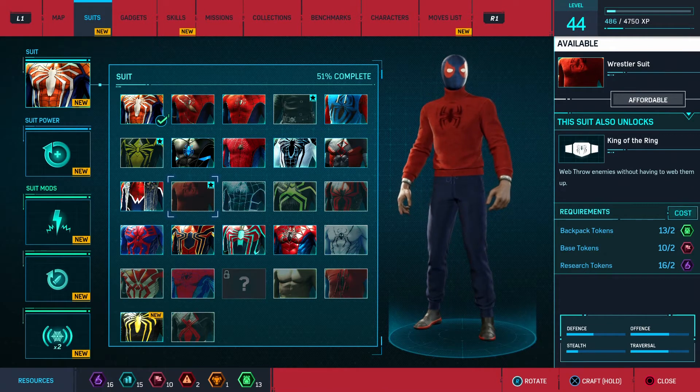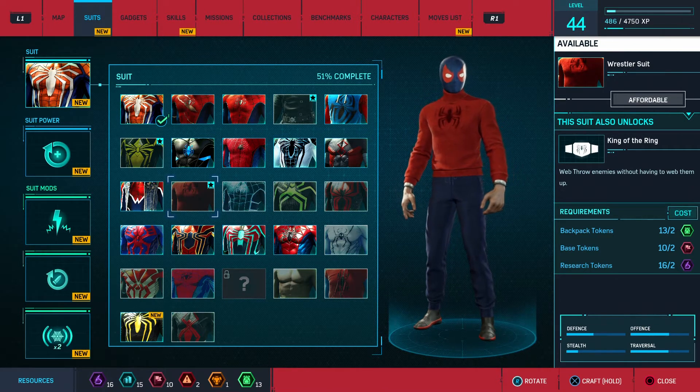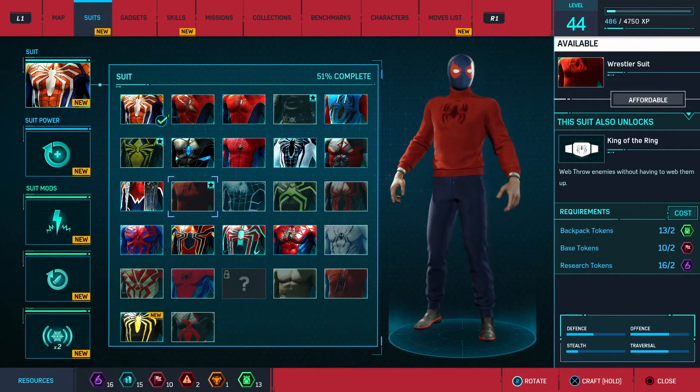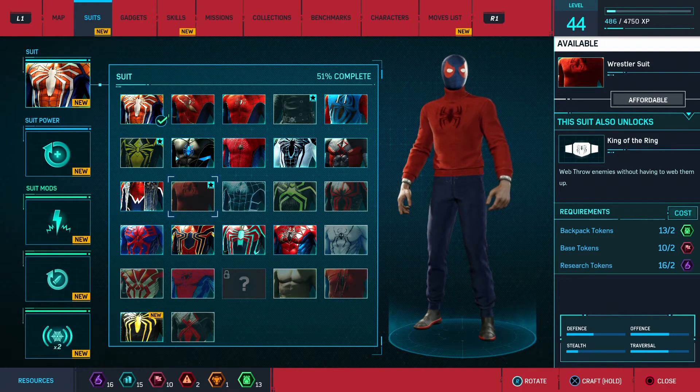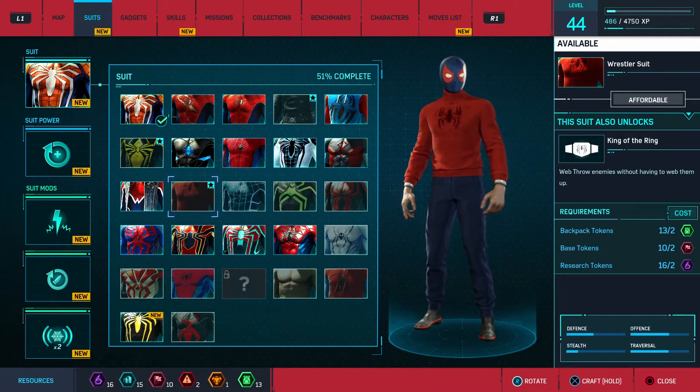As you can see on the right hand side it will let you know what powers you unlock with this suit, and it will let you know how much it costs to actually unlock this suit. So as you can see with this suit I need two backpack tokens, two base tokens, and two research tokens.